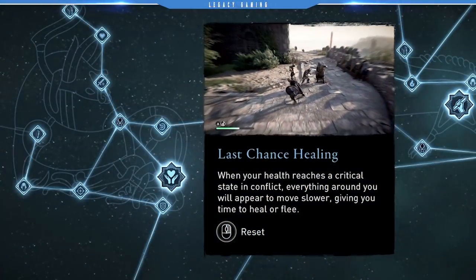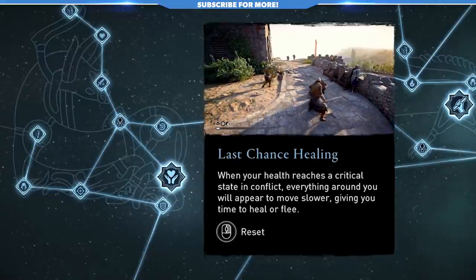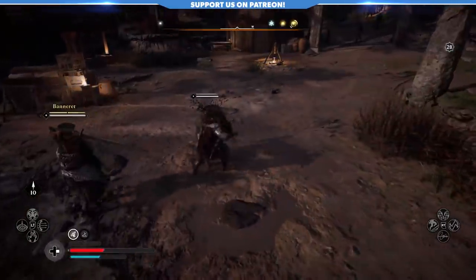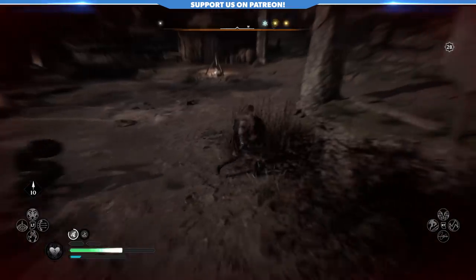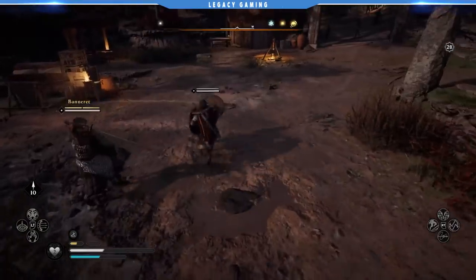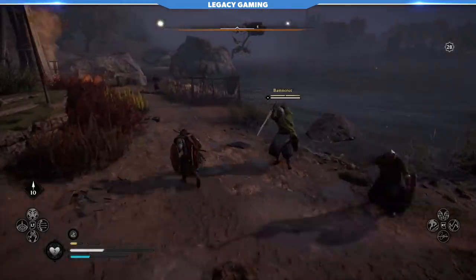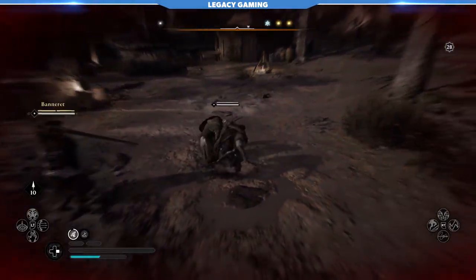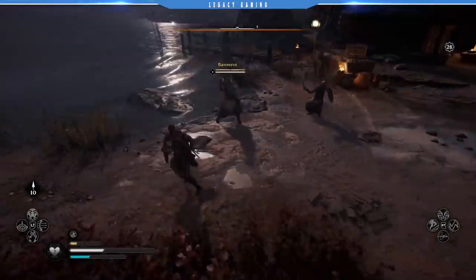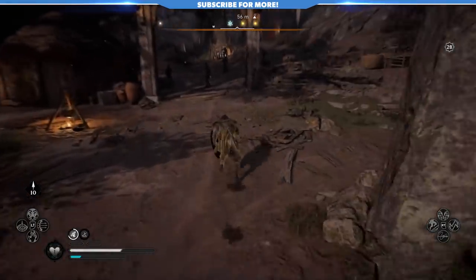Further down the tree we run into Last Chance Healing, a fantastic oh-shit talent designed to give players one last chance to avoid death. This is really a staple for anyone, beginning or veteran player of the franchise, because it just provides you with another layer of protection in combat. When your health reaches that critical point, time will slow down just enough so that you can retaliate or escape. I can't underline enough how valuable this skill is, especially when a situation has spiraled out of control — even if you never have to use it, it is a lifeline, and it'd be silly not to take it.